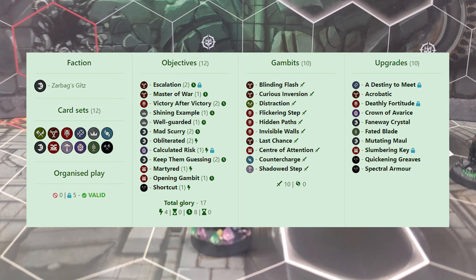Calculated Risk is just a generically good card — take a board with a lethal hex, take a point of damage, get a glory immediately. Keep Them Guessing: you have special actions on Drizgit, and Snerk's action is also a special action once he flips, so it's very easy to be productive in all four activations and still score it. Martyrd is helpful because they have not-so-great stats and it's very common for them to die early. Opening Gambit is another play-a-bunch-of-objectives card. And Shortcut pairs up nicely with your tendency to give Snerk more movement agency.